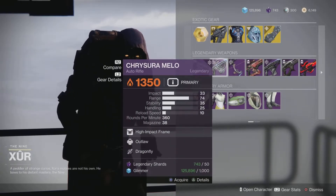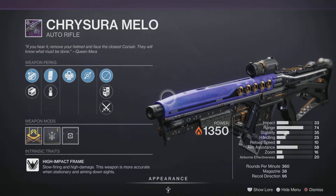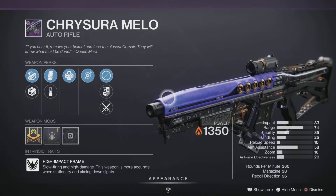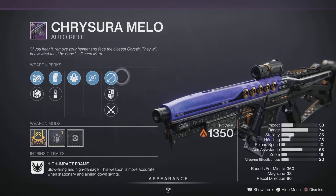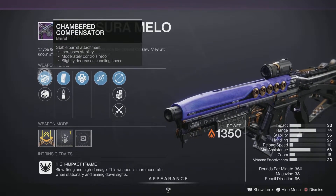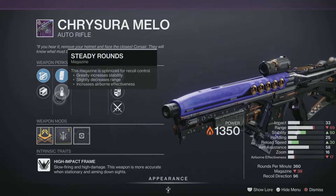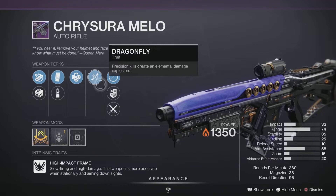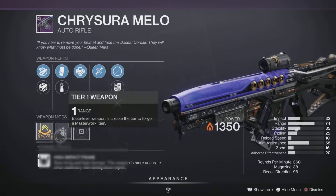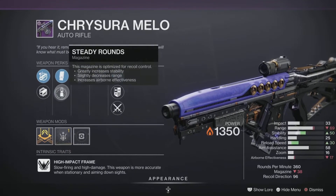Next up is the Cryosthesia 77K, another auto rifle at 360 RPM — fires a bit slower but hits hard. It's really hard to get a good roll on this one. We got Chamber Compensator for increased stability, Theric Mag, Steady Rounds, Outlaw, and Dragonfly — making this a hybrid roll leaning towards PvE. It's still going to be decent in PvP but being a 360 you'll need to hit your headshots from a distance.